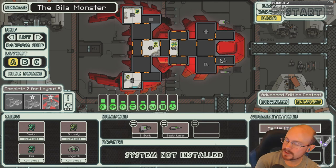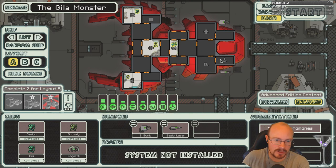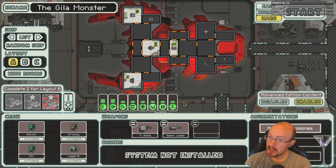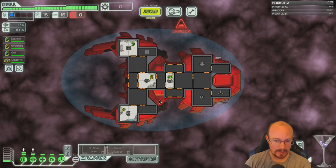Finding long-range scanners in the store is always a pretty high priority. Small bombs are a really great weapon early on, for all the reasons I mentioned — it helps with boarding, and even against auto scouts you can use it to get through their shields. Alright, let's give it a try!